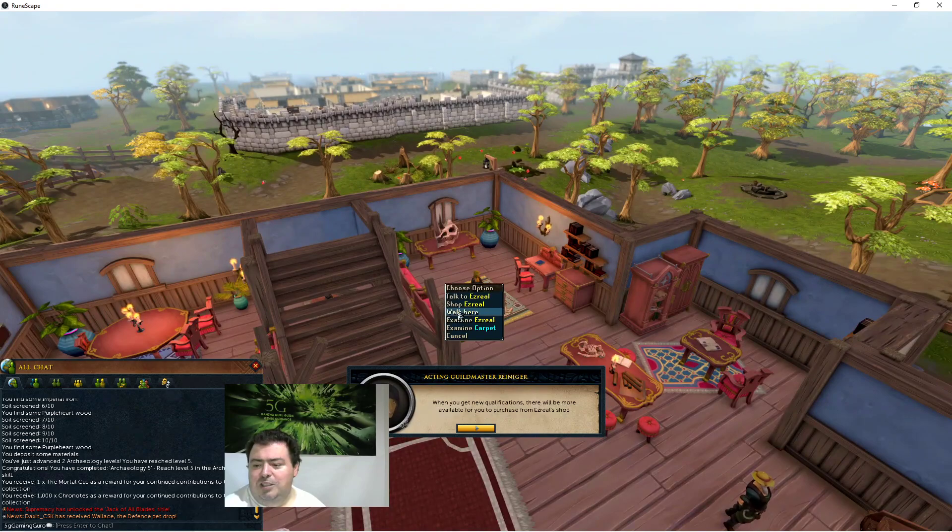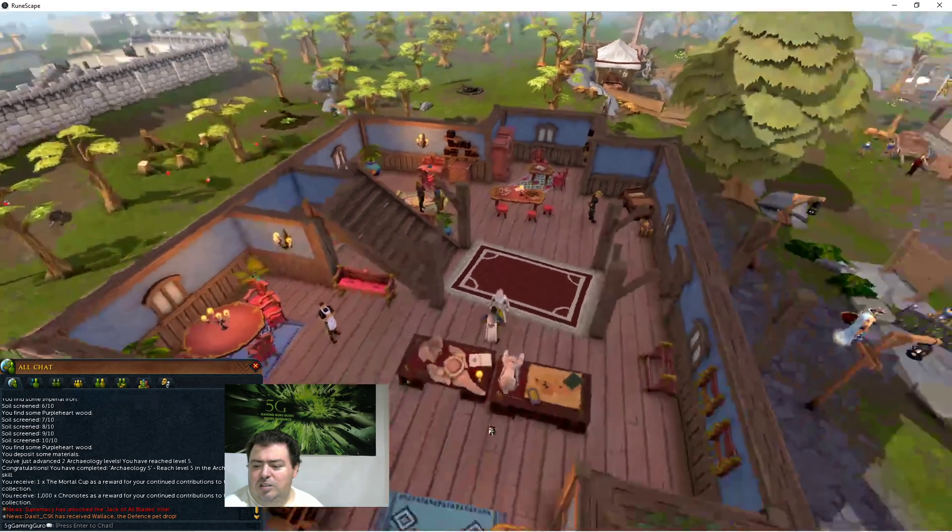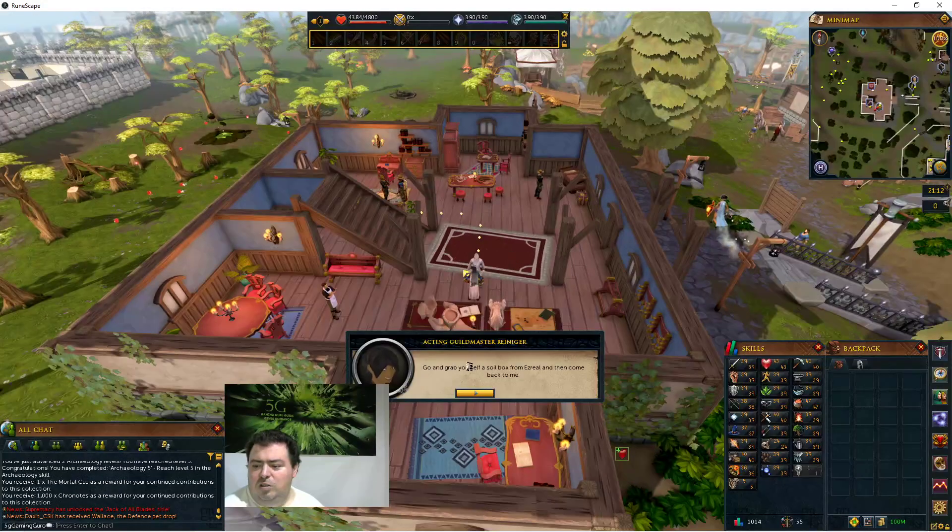This shop here is where you trade chronicle notes for other archaeology perks. You can buy the auto-screener blueprint from here, or other upgrades. Go ahead and grab yourself a soil box and then come back. So I'm going to claim the soil box - confirmed.